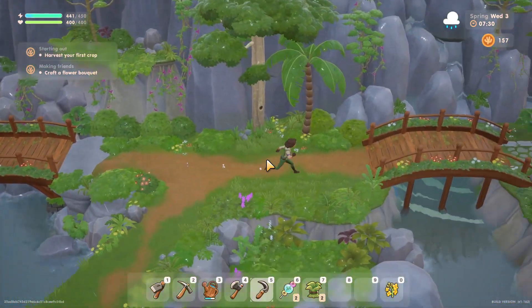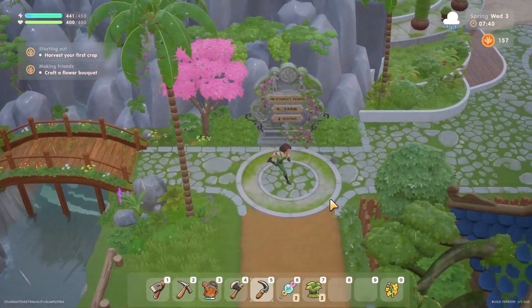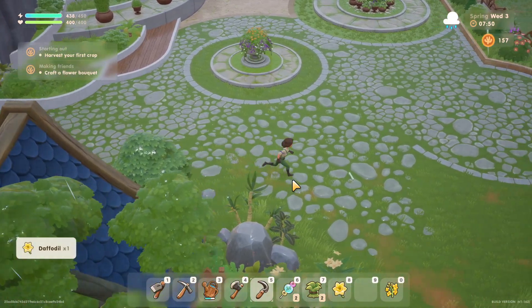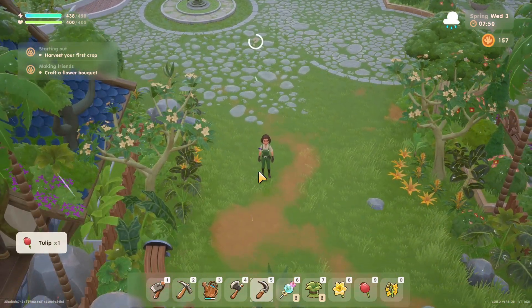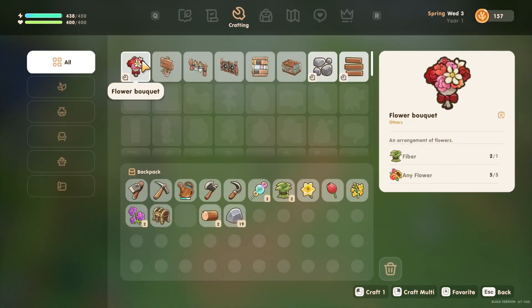This world is so beautiful. Let's see if maybe we can — oh there's a flower. I keep clicking instead of right-clicking. I can't wait until we can catch these bugs, that's gonna be really fun. I think we can craft the flower bouquet now — yeah, okay, craft one. Oh there we go — that was easy.